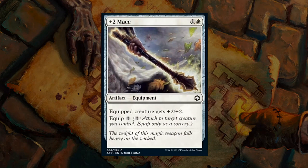Moving on to our first white card: +2 Mace, a 2-mana artifact equipment. The equipped creature gets +2/+2 with an equip cost of 3 — a pretty nice bonus even if it's not the cheapest to equip. We'll see quite a few equipments in the set. The +2 Mace is decent but not the most efficient card; it's always nice to have a few equipment in your creature decks as mana sinks to keep your creatures relevant late game. I give it a C — fine playable.